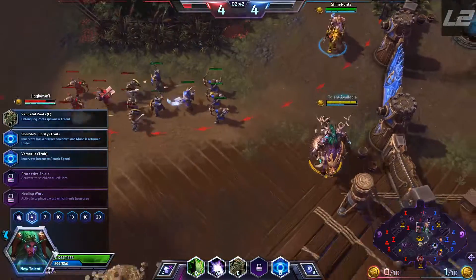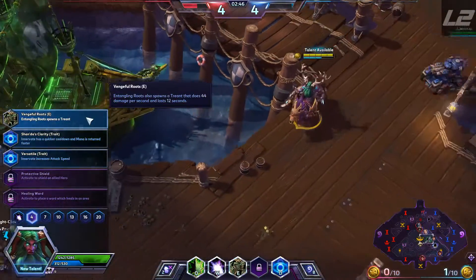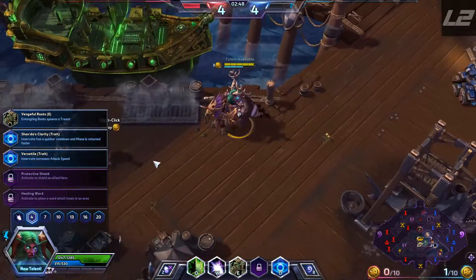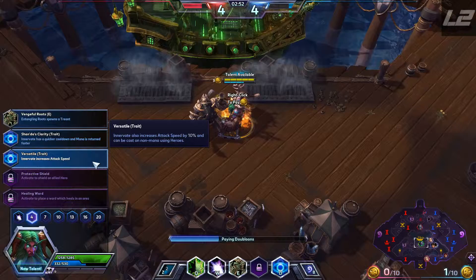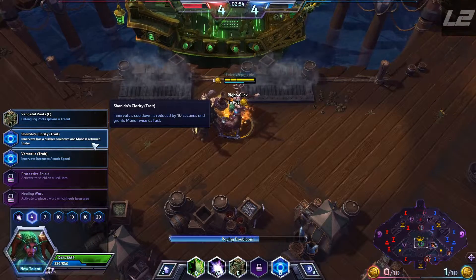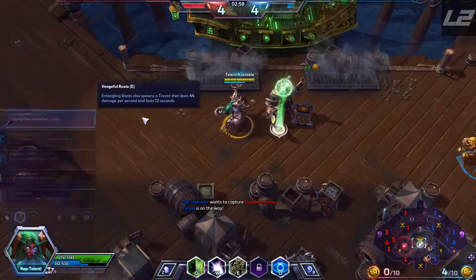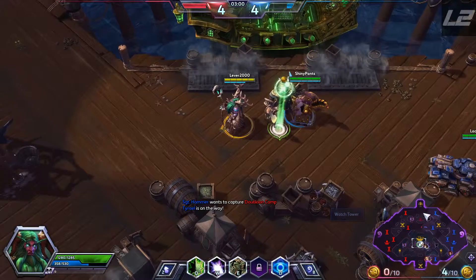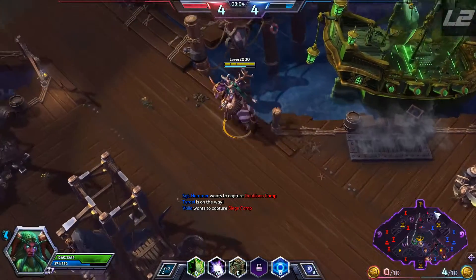New talent here, let's see what we got. Entangling roots spawned tree out, which is pretty good. We'll turn these in. Attack speed increased. We're going to go with the tree out, and then I'm going to go up and go for this top lane.